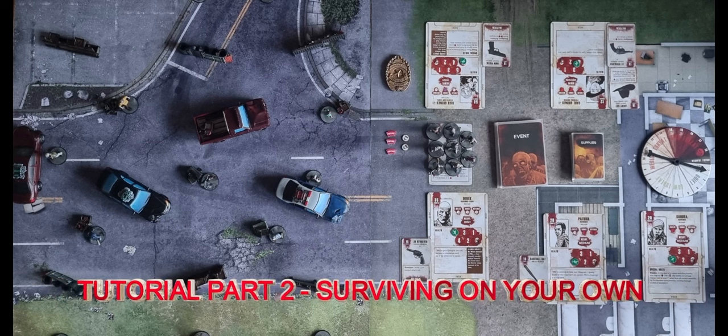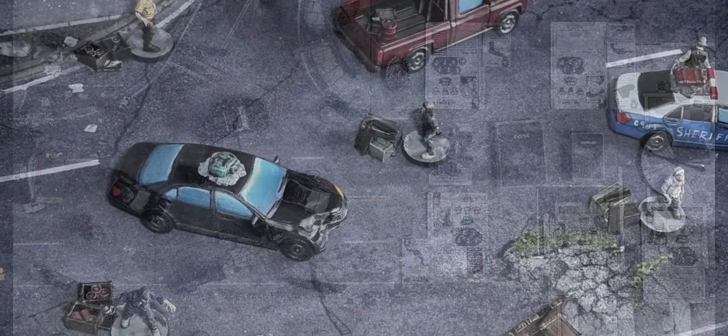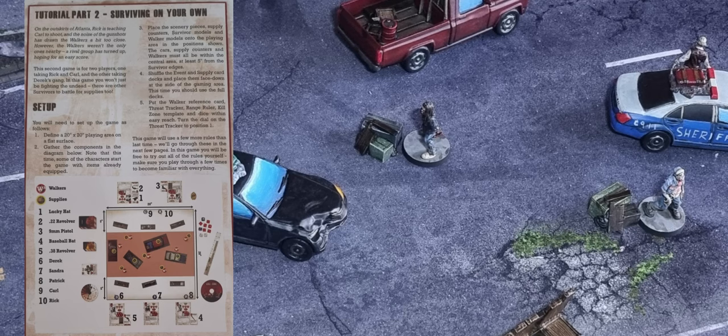Hello and welcome to The Walking Dead All Out War, the Core Set Missions Tutorial Part 2, Surviving on Your Own. This mission is set up on a 20 inch by 20 inch play area and it's for two players, so this is a versus game.